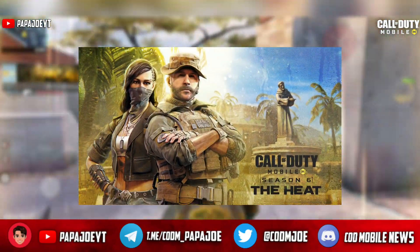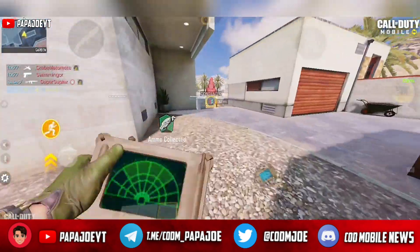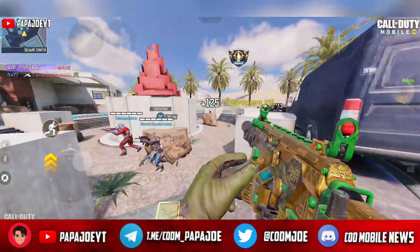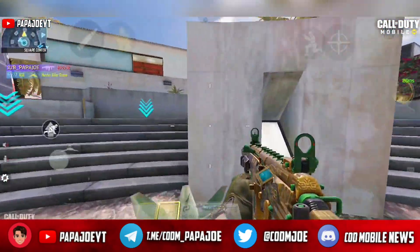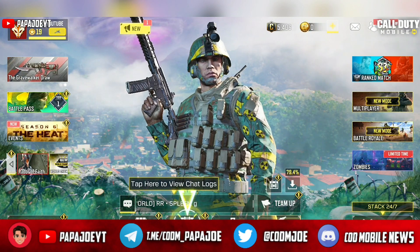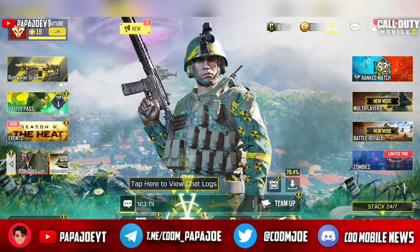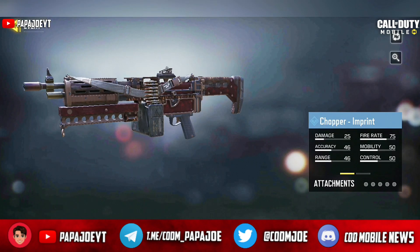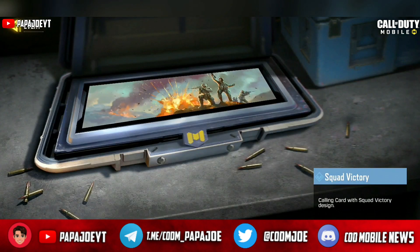Since the update 11 days ago, the rewards in the return event have been updated. To get the epic Death Angel Alice skin for free, you must not log into Call of Duty Mobile for two weeks. After not logging in for two full weeks, you can look forward to the return event, which will automatically appear for every player who did not log in for that period.